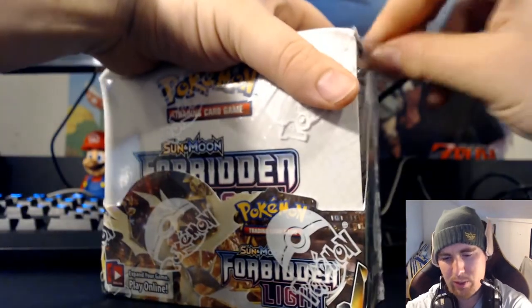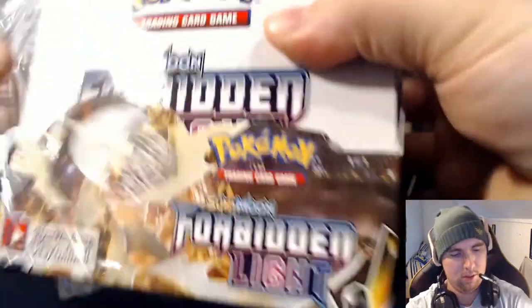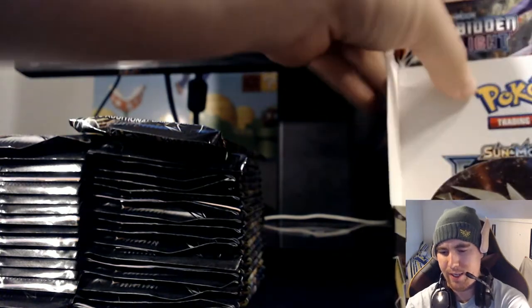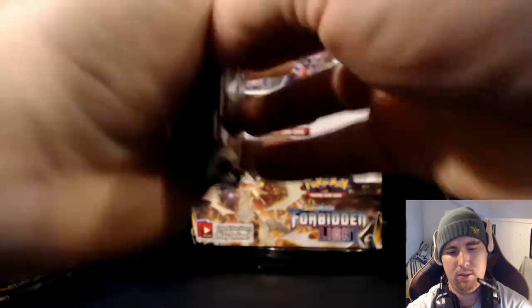Let's get right into it. In the first box, we actually got two Hypers — Saigur GX and the Greninia GX, that was pretty cool. We got one Malamar; I want many Malamar so let's hope for a Malamar for free — that would be super good. Ultra Necrozma would also be good. Let's start the opening — this is the first pack.